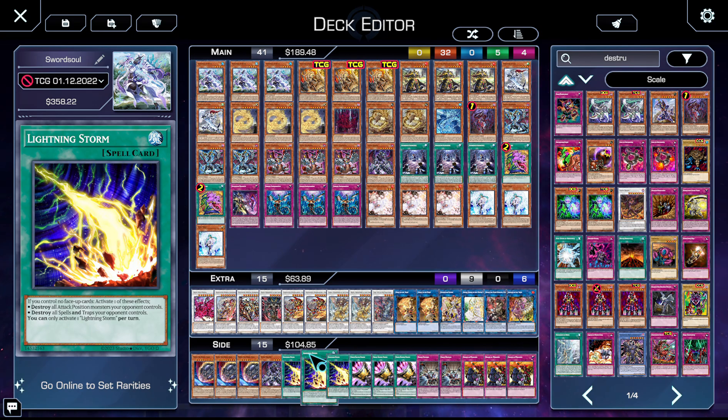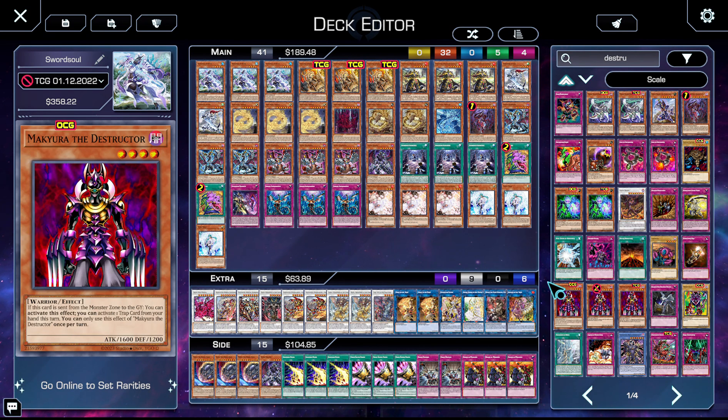Some tweaks I'd make to this deck: I'd probably swap Lightning Storms for Evenly Matched, I might add another Sauravis, and I might cut Shatank — I'm not too sure. But I had a really fun time playing this deck. Swordsoul can play just about everything as hand traps and that's one of the strengths of the deck — it has a great grind game and it breaks apart boards really well. Seeing the Selene-Bystial lines, especially bringing back Ecclesia, feels unbelievable and really smart. Hope you guys enjoyed, make sure to like and subscribe, and I'll see you in the next one.